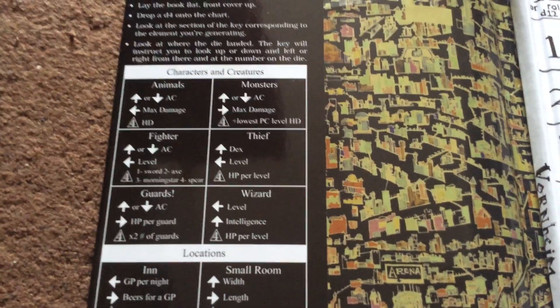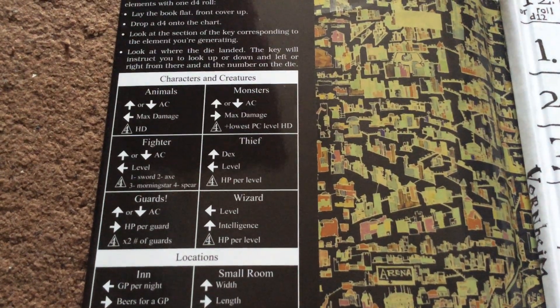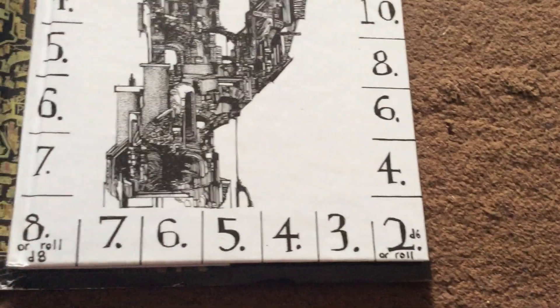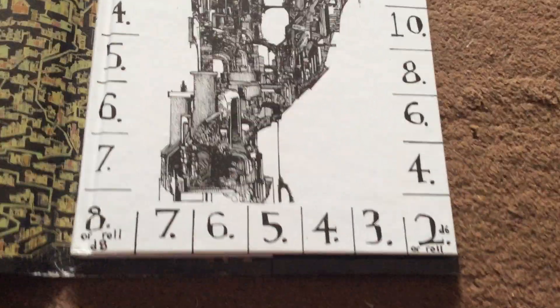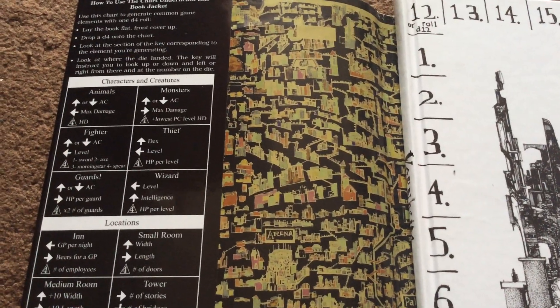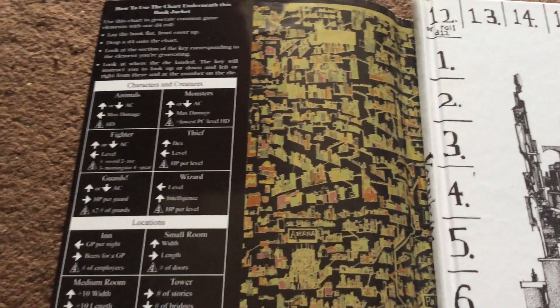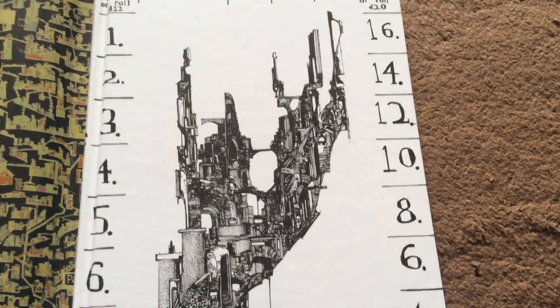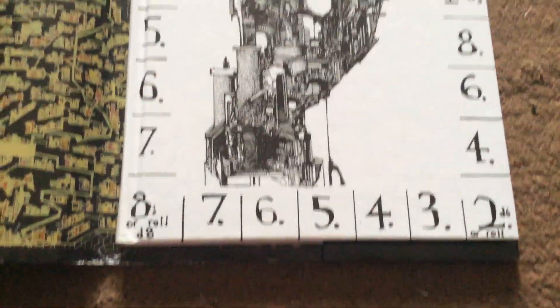Or you can use it to roll a random thief — the up-down axis tells you his level and dexterity. This here tells you his level, or you can orient it another way, and the number on the four-sided die tells you hit points per die. Wizard works pretty simply. You can also use it to roll guards: this is for descending or ascending armor class of the guards, this number tells you the hit points per guard, and the number on the four-sided die tells you the number of guards.